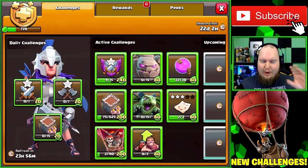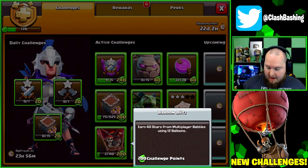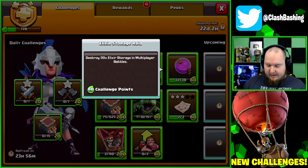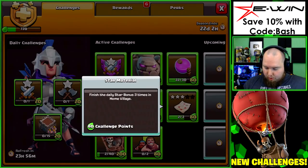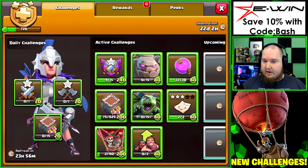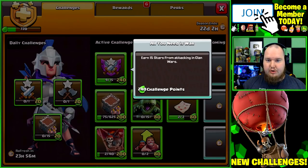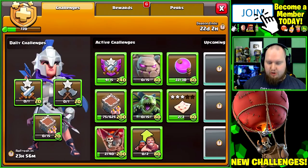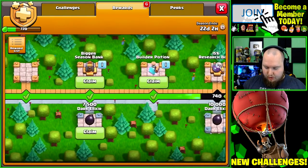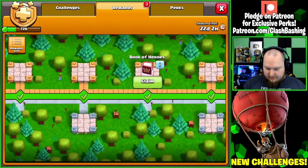We're checking out some of these challenges. We got stuff like earn 40 stars using balloons, 12 balloons; destroy 30 elixir storages, which we're almost there on; use three daily star bonuses; earn three star bonuses; upgrade two buildings in either village; 15 stars from clan wars; and donate troops. We've also gotten some new rewards unlocked.